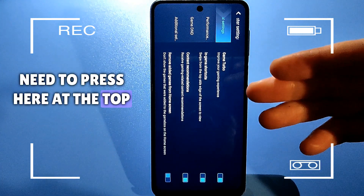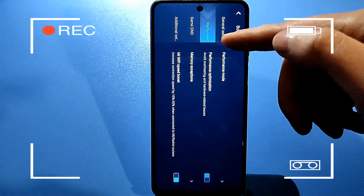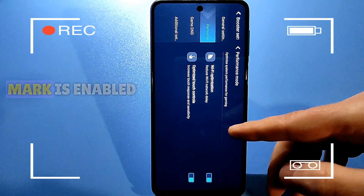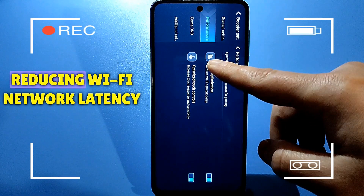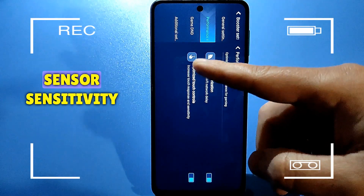At the top, press the gear icon. Press on Processor Acceleration. Set optimization for Wi-Fi so that the check mark is enabled — this reduces Wi-Fi network latency. Also enable increasing sensor sensitivity.